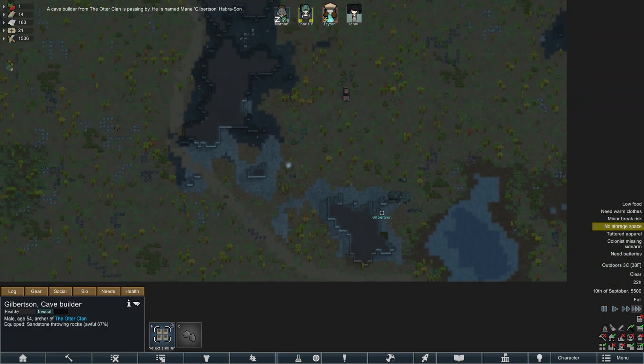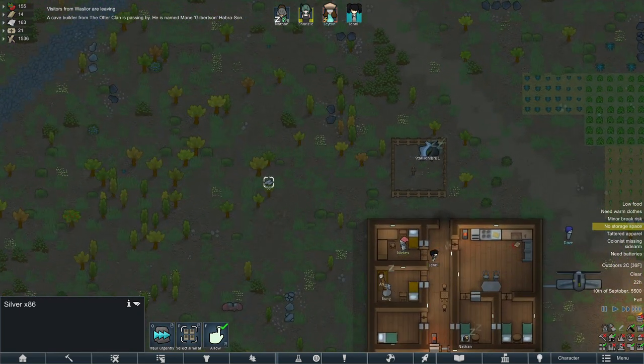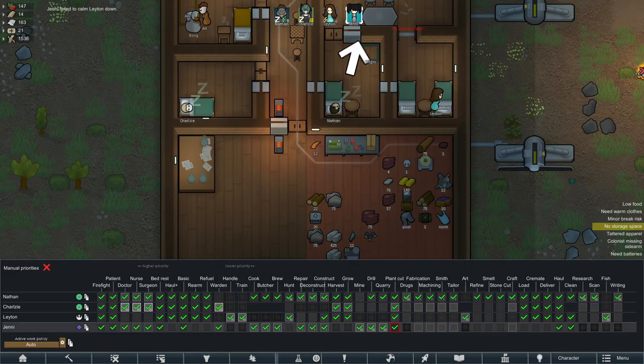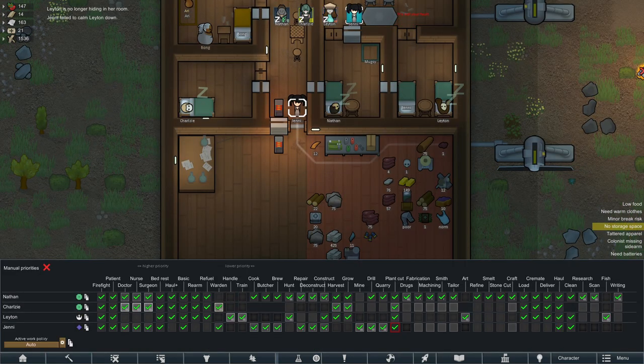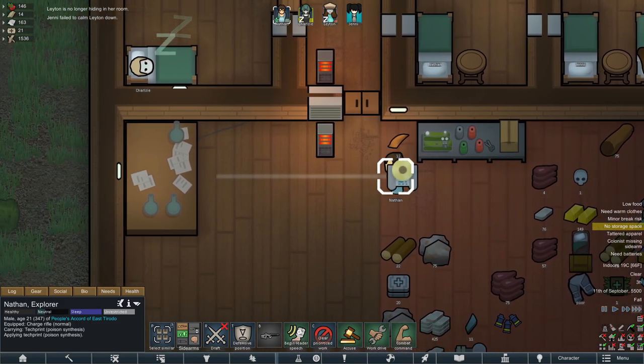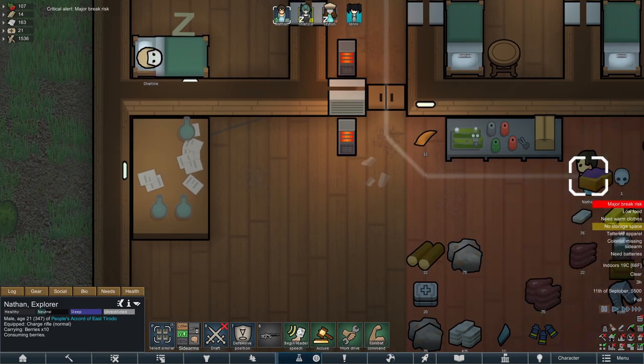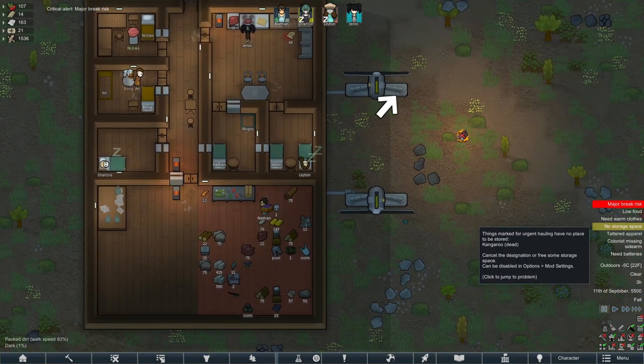A cave builder is walking around — they're leaving. Oh, they gave us some silver, that's nice! Who is our best researcher? Nathan, actually. Okay Nathan, you can apply the tech print for poison synthesis and we can finally find out what that does. Still don't really know — we'll figure it out at some point.